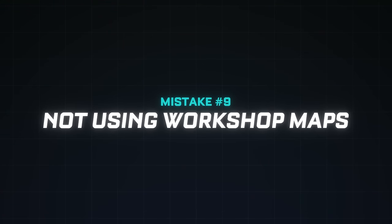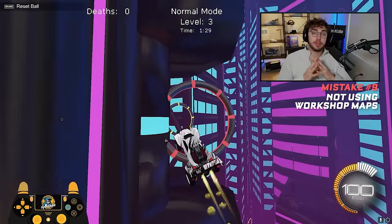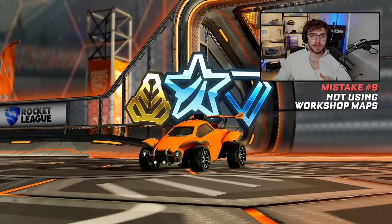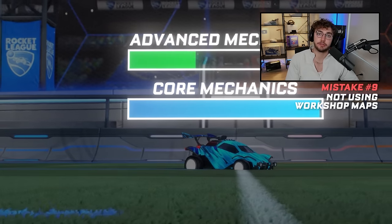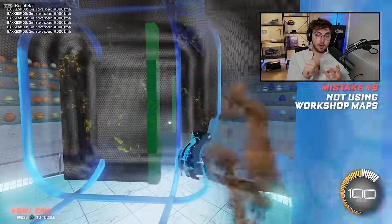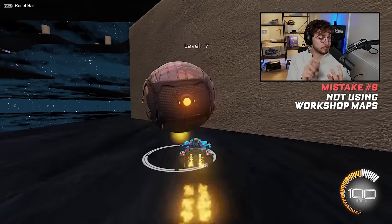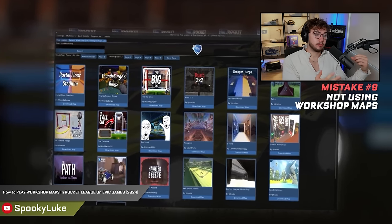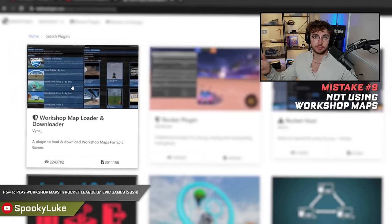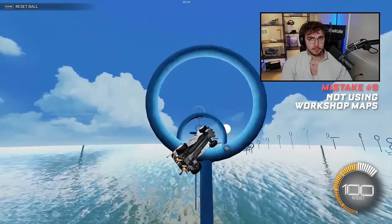Mistake number nine: not using workshop maps. Workshop maps are not accessible by default, but they're critical once you reach the intermediate ranks — platinum, diamond, champ — when you want to master car control outside of free play. This includes rings maps for air roll, aim training by Coco for shooting, Hornet's Nest by DMC for recoveries, and Dribble Challenge 2 for dribbling. There are different ways to access these on Steam or Epic Games. If you're trying to rank up in 2024, use workshop maps or you'll be left behind.